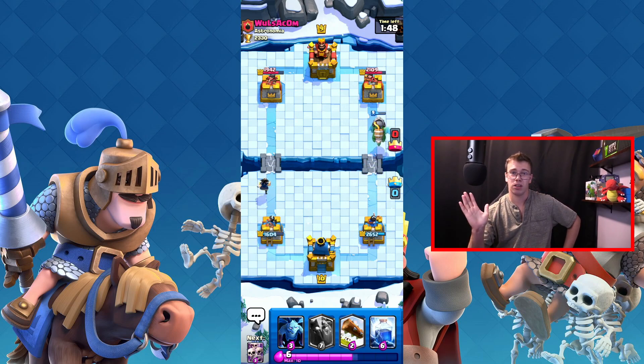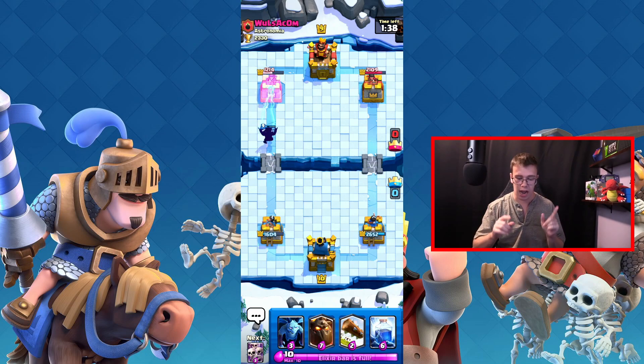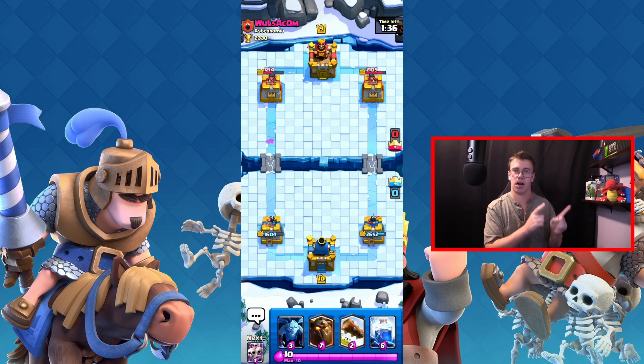Usually people don't let the inferno dragon tunnel, so I didn't expect it to. We get a little free damage off but unfortunately that didn't last. Now I'm holding off to see what this guy does next. I might lightning the king's tower on the left side for a free pick, which would be awesome.